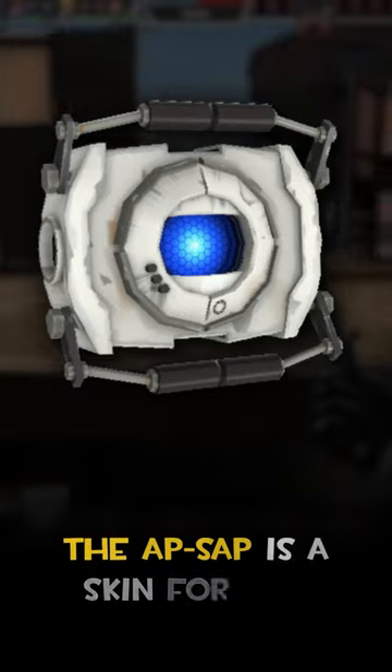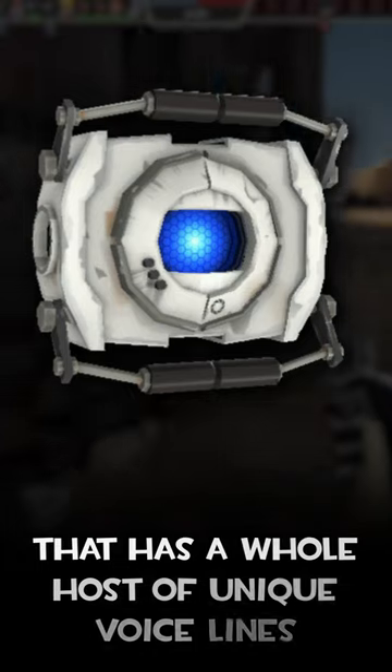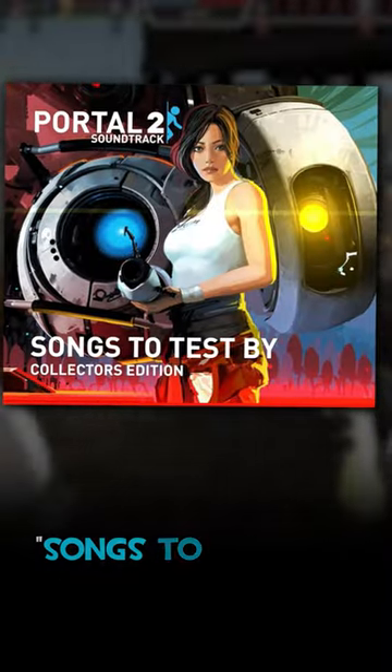The App-Sap is the skin for the Spy Sapper and is a very unique item in that it's an actual NPC that has a whole host of unique voice lines recorded by Stephen Merchant, who of course voices the character Wheatley in Portal 2. This item is a promo item for purchasing the physical Portal 2 soundtrack, Songs to Test By.